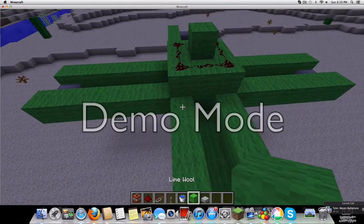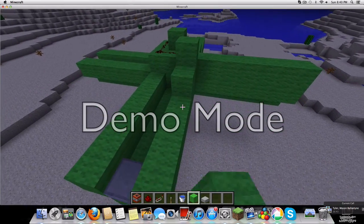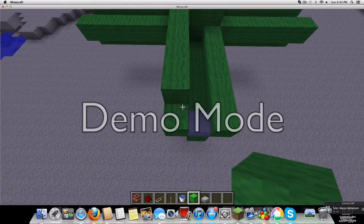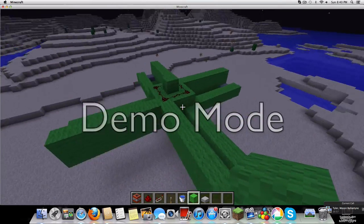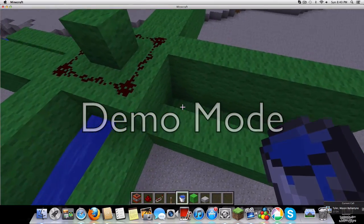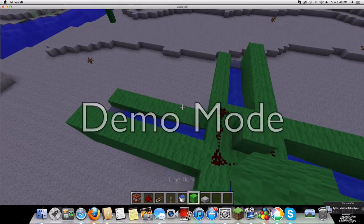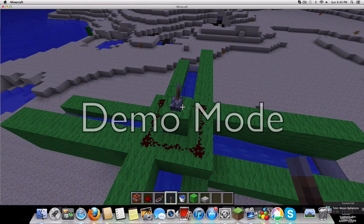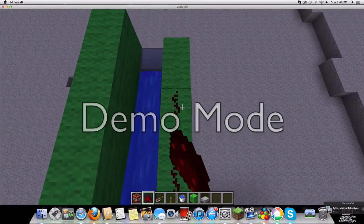You actually need to build this up one more — like that, on one side of each, so it looks like that. After you do that, you can put water right here on each one just to get ready. Then you put a lever because it's going to run on the lever — you can't put a button going straight up. So now on the lower one of each, you're going to put redstone all the way except for the last block.